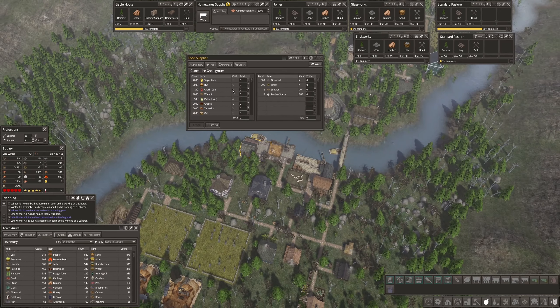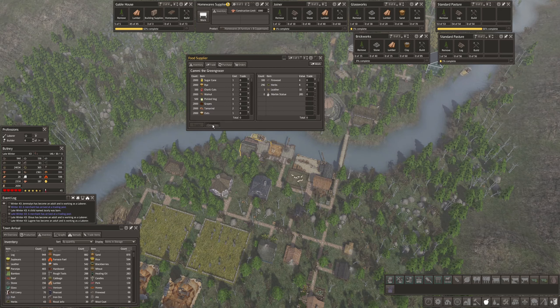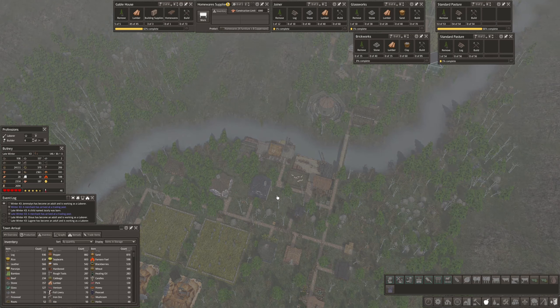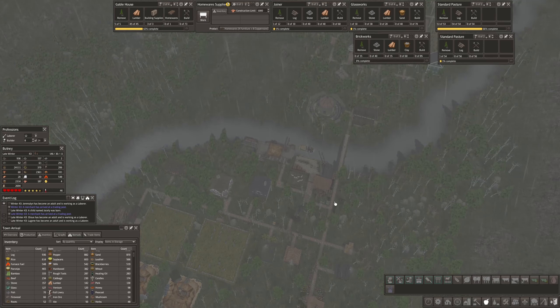Food — we're doing okay on food now. Is there something I can use? Sugar cane — to make sugar for baking. Haven't really done that yet. I think I'm just going to dismiss this for now. Now we'll have these two standard pastures — one for sheep. That's the bigger one.